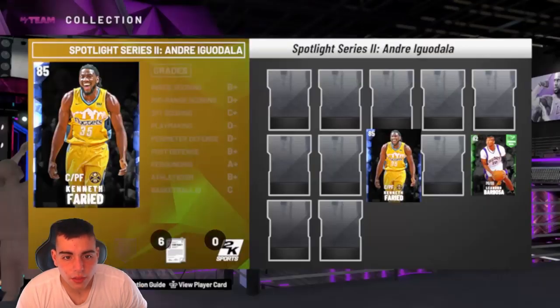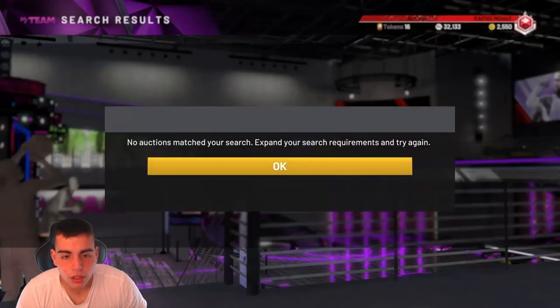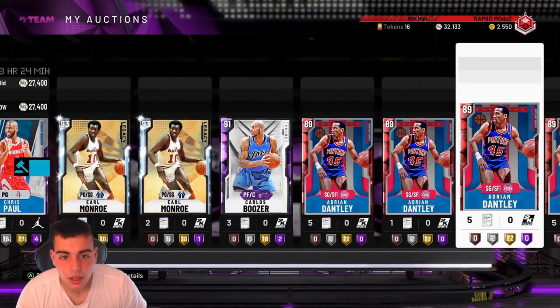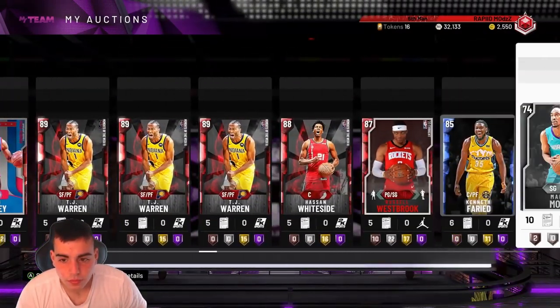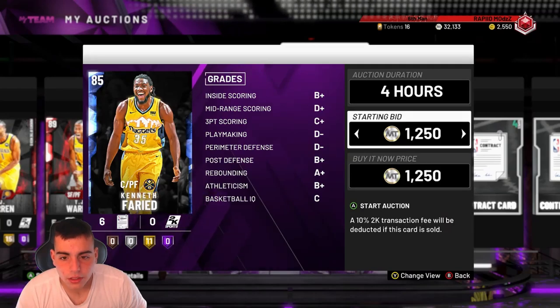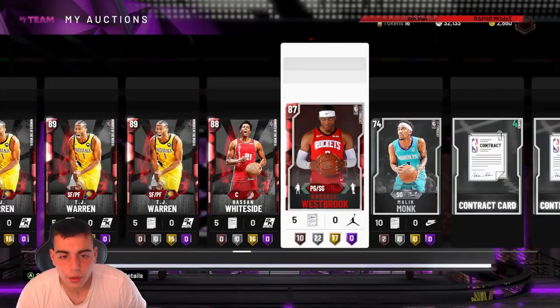We got the Sapphire Kenneth Farid which we're about to post to the auction because he is not up there. Let's throw him up for a quick 10K. If he sells, that's dubs — he probably won't sell though. We're going to look at his stats in one second. Hopefully we can get this to sell. Let's put him up for 5K real quick.